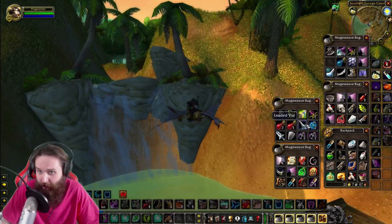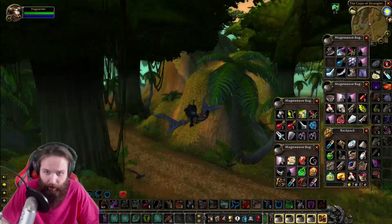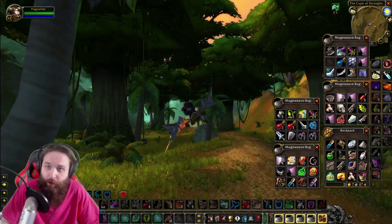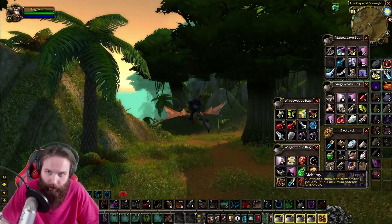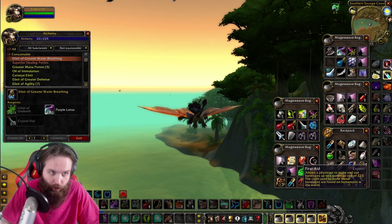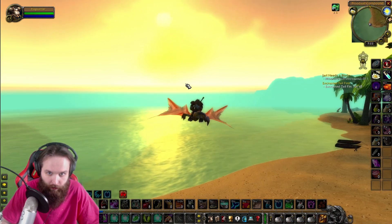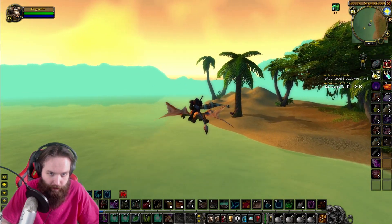Also forgot to sell some stuff, so we're gonna make sure we sell some of these grays that we have on us so we can get some bag space — kind of running out of bag space here. We're at 20 gold, which is nice. Gold is going up. Saving up for our epic mount. Let's check our alchemy — it's at 221, we could get it up to 225. So maybe next time we go to town we'll upgrade that. First aid needs to get up too. Yeah, we got a bunch of stuff to do.